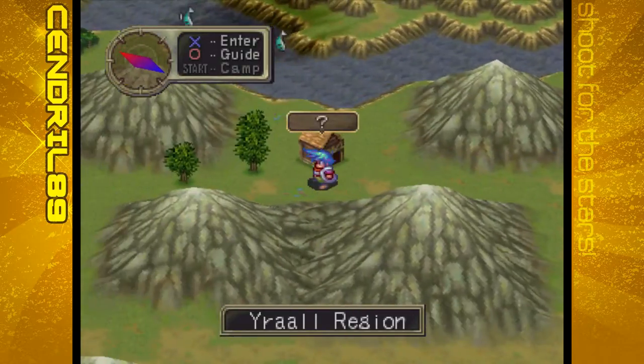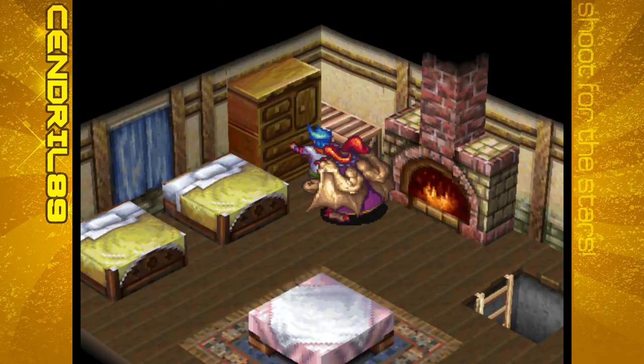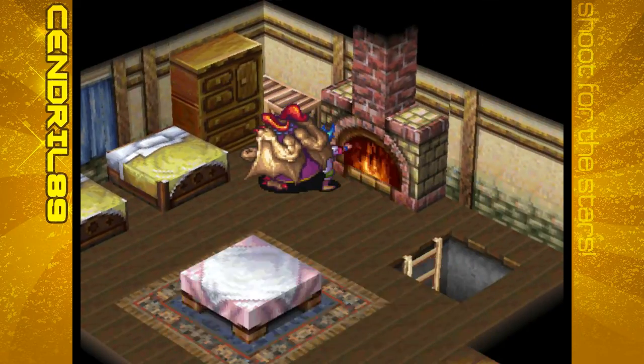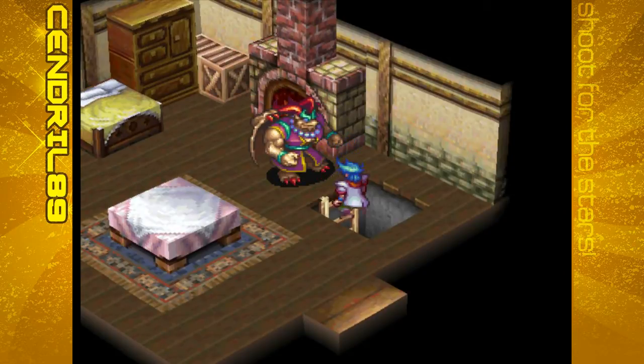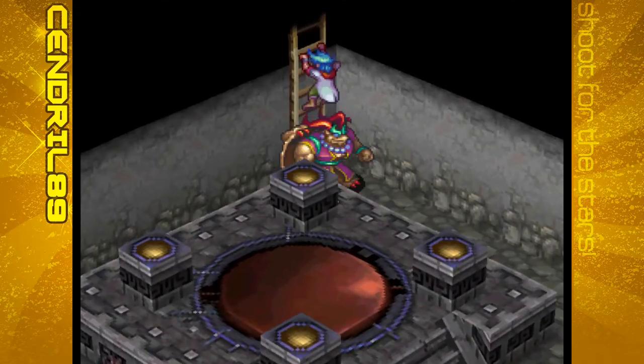We have this hut up here - I don't remember if there's anything in it. Oh yeah, they're just healing here. Anything down here? Oh, another one of these things - we'll get to them later.